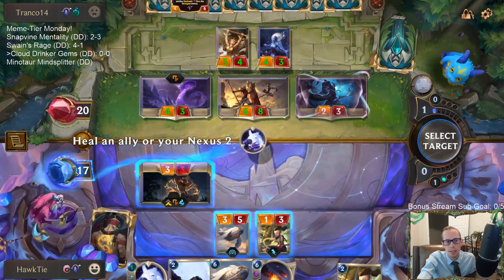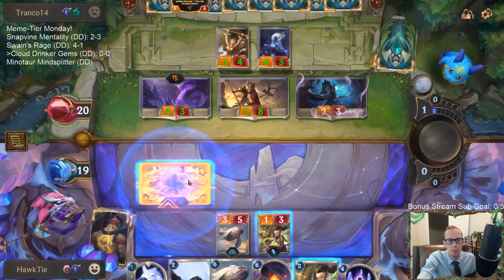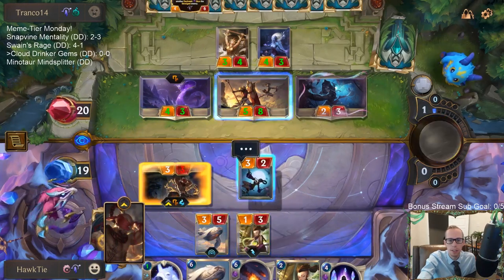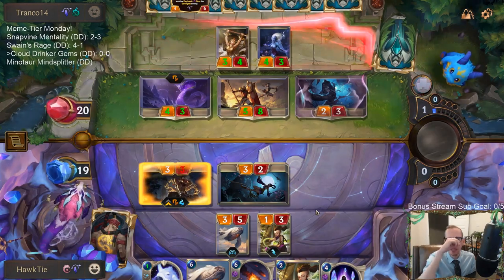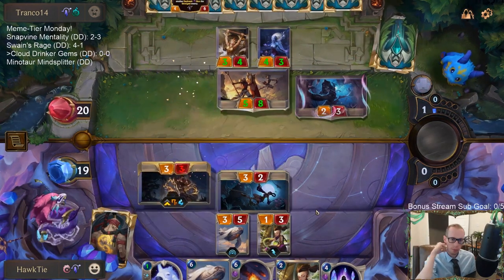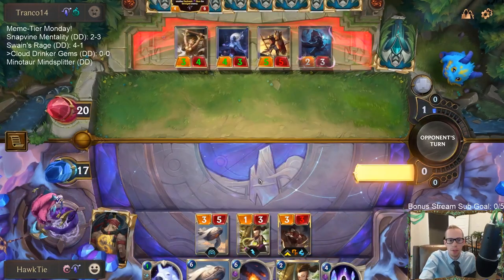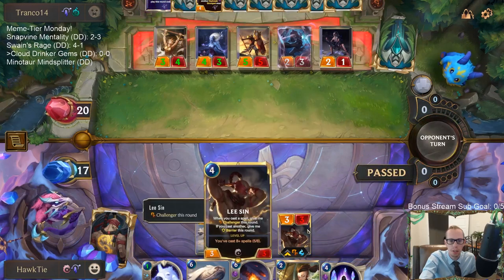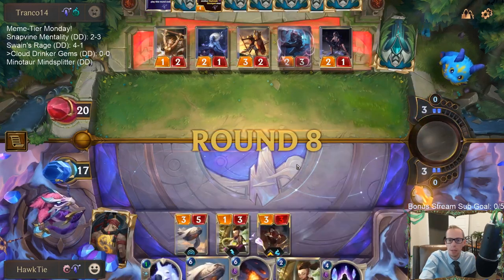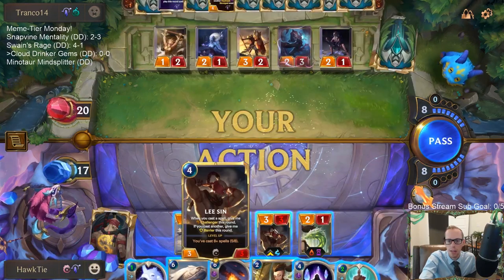I guess I'll just Guiding Touch myself. We could heal Lee Sin, but Lee Sin is going to have the barrier anyway. Maybe we should have gone with Lee Sin — we're going to get the Draggling and heal the nexus. Anyway, we got Shards of the Mountain now, we have this combo. If they play Leona, we'd get five gems right now.